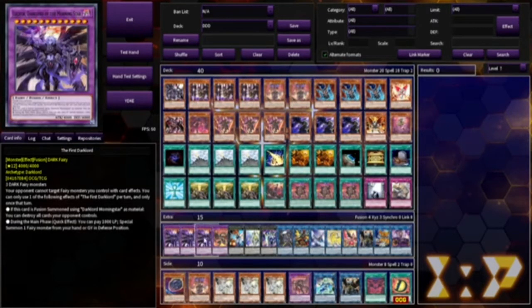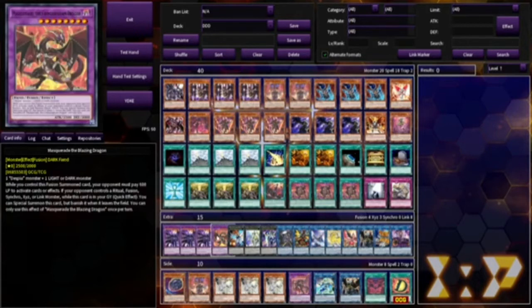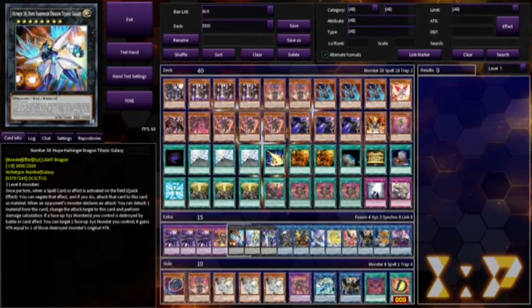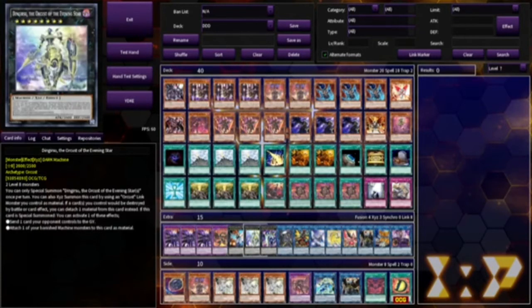The extra deck — we're running three Morningstar, the first Dark Lord. One copy of Masquerade the Blazing Dragon, though I kind of like the Crimson Gleam Dragon better. One copy of Number 38 because absorbing spells is really good even in this format. One copy of Daigirsu because protection and just deleting a card on the field — it's funny as all hell.